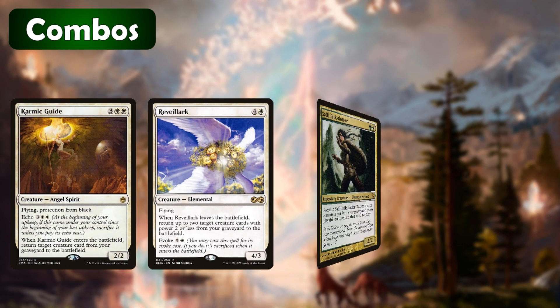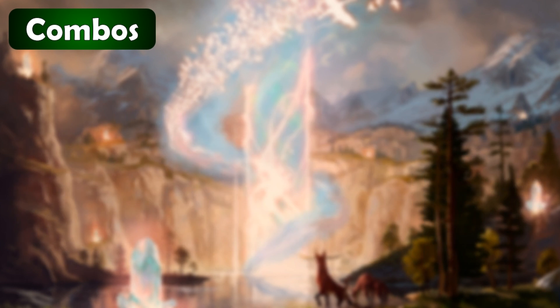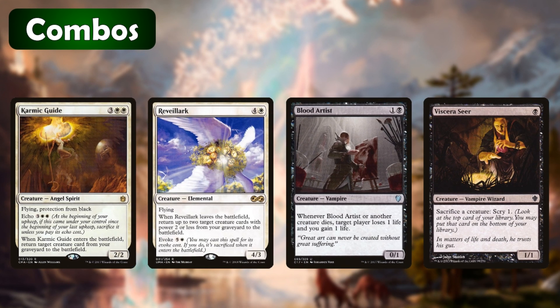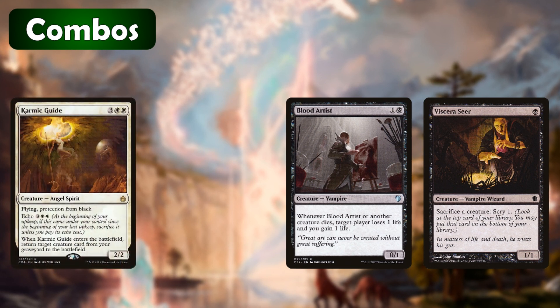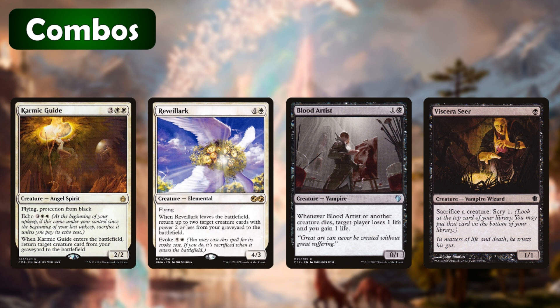Now let's get into the fun part — the combos. Karmic Guide, Reveillark, Saffi Eriksdotter, and Fiend Hunter are all involved in the different variations of combos used in the stack. The most common one is Reveillark and Karmic Guide. Let's say we have a creature out on the battlefield and we're able to mutate Nethroi onto it — in doing this we reanimate Karmic Guide, Reveillark, Blood Artist, and Viscera Seer. With Viscera Seer we sacrifice Karmic Guide first and then Reveillark. When Reveillark leaves the battlefield it returns two creatures with power two or less — we'll return Karmic Guide and something else. When Karmic Guide enters the battlefield we're able to target Reveillark and get it back. Now we have the same exact board state as when we started, so we just repeat this over and over again until all our opponents have taken lethal damage from Blood Artist.